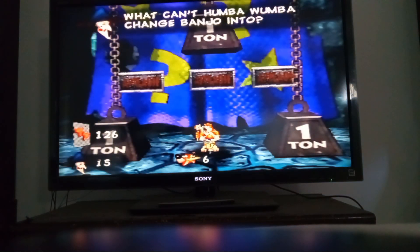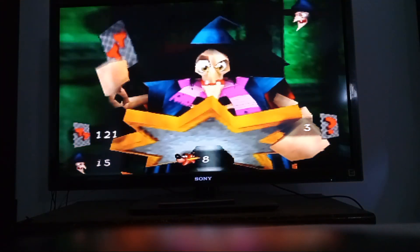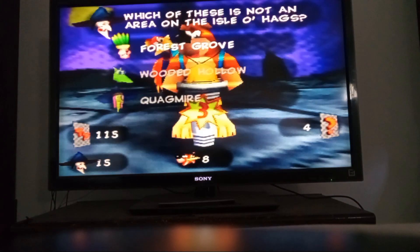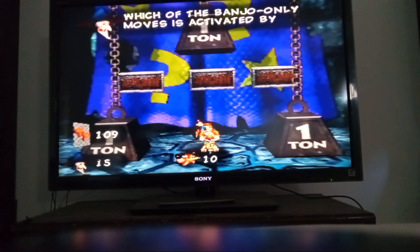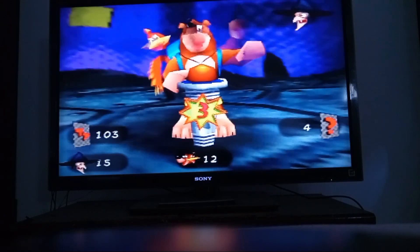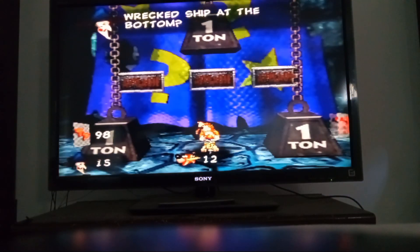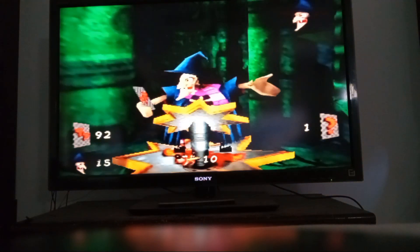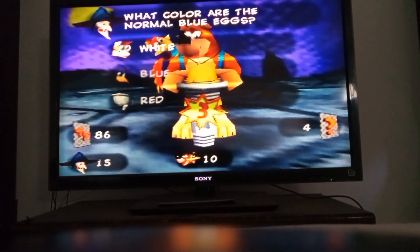Never mind. What can't Humblewoman change Bandwagon to? That would be a crocodile. Which of these is not in the area of Nilewags? Forest Grove. Which of the Banjo-only moves is activated by holding stage by crouching up? That would be the Sack Pack. And in Jigwee Rogers, what is the name of the red float at the bottom? That would be the Salty Hippo. Never mind. What color are the normal blue eggs? Blue.